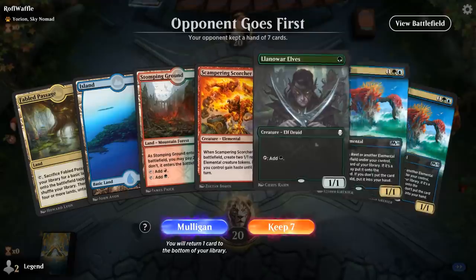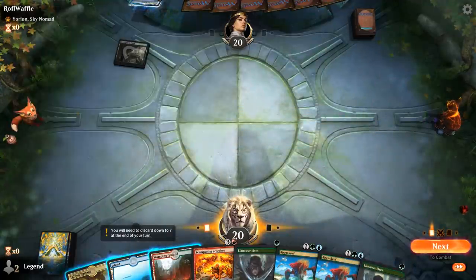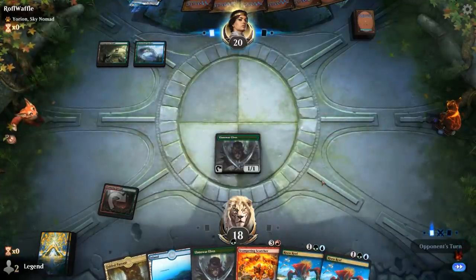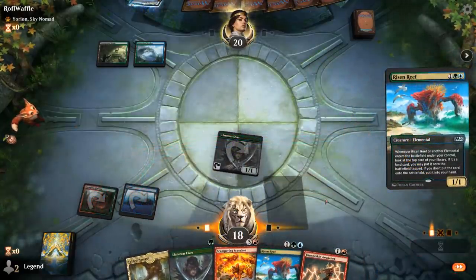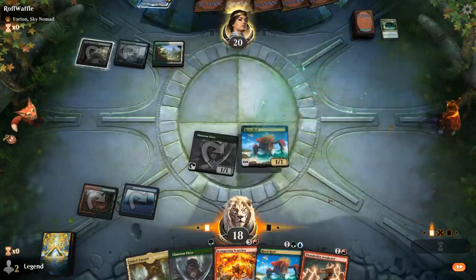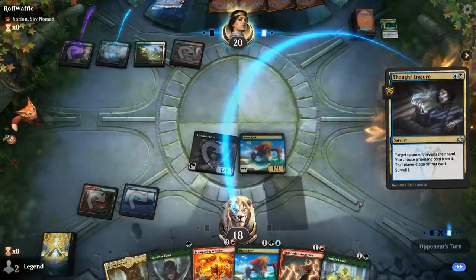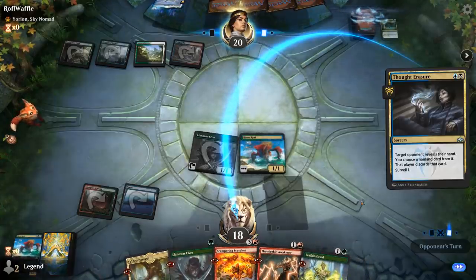Alright, we're on the draw with a potentially great hand: turn-2 Risen Reef, turn-3 Risen Reef, turn-4 Scorcher. Up against Yorion, which might indicate a land-based Field of the Dead deck — those typically don't have a lot of cheap removal, which is good for Risen Reef. We don't mind hitting some lands. The Awakener can get back Risen Reef so it's not too bad.